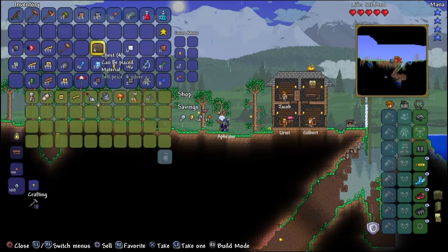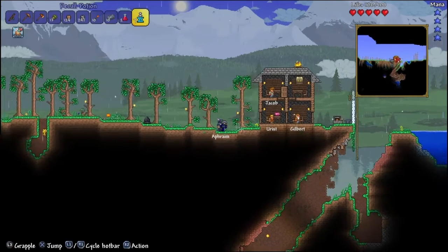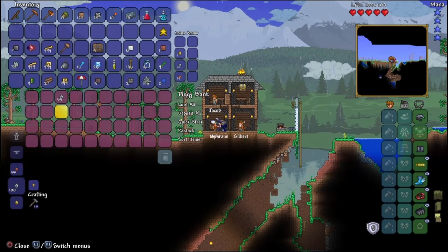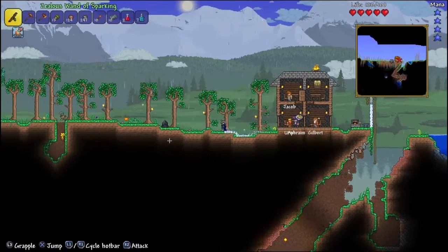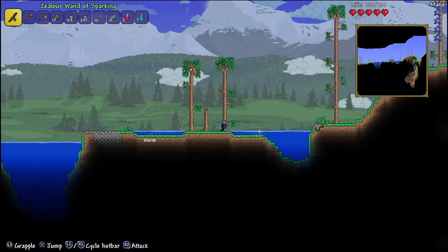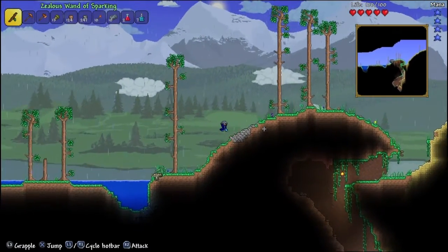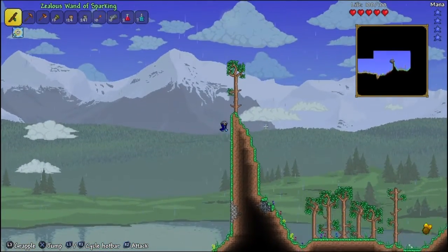We're gonna check the piggy bank to see what we'll have — that's not a lot. I need two gold; this isn't going to be easy. We just got ourselves a strange plant, so we're gonna get the dye trader moving in soon maybe. Don't you just love dodgy Terraria world generation.